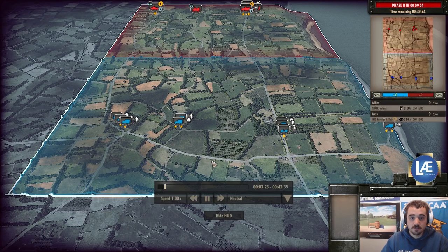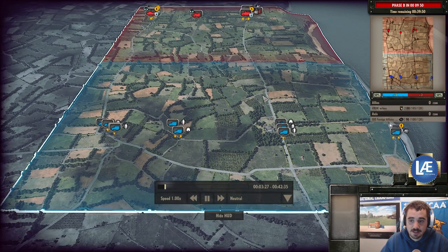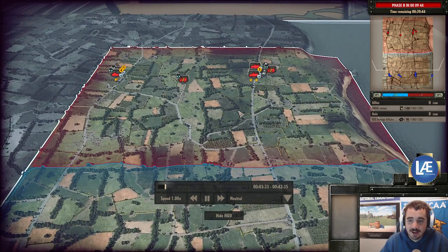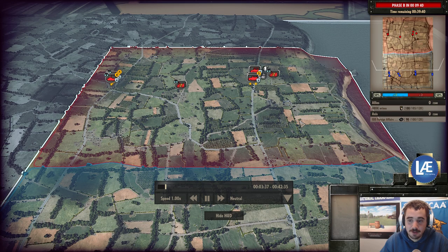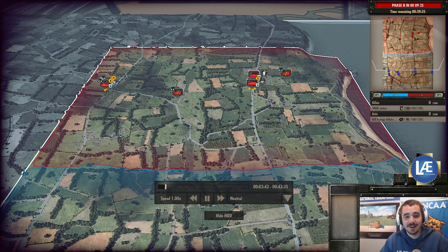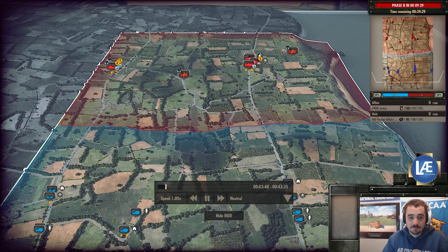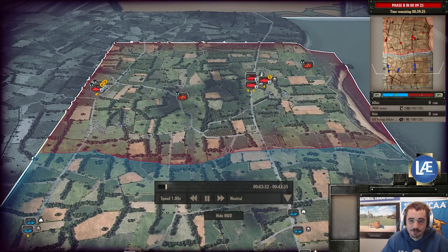Hello everyone, John here with another Steel Division: Normandy 44 replay. On the south side as the 101st Airborne we have Rock Weinros, and on the north side as the 116th Panzer we have ISIS — the foreign affairs department. Hello CIA, DOD, welcome to my channel. For some reason I just have a good feeling this may trigger a couple flags — who knows, maybe I get some more subscribers from it.